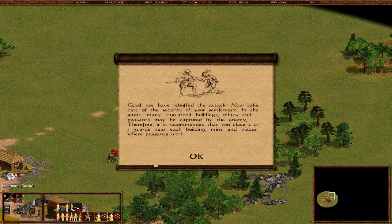You have rebuffed the attack. Now take care of the security of your settlement - many unguarded buildings, mines, and peasants may be captured by the enemy. That's how you actually capture stuff in this game, which is very nice. You remember in C&C you need an engineer to capture stuff? Some people actually adore it when you can capture stuff and gain the enemy troops.